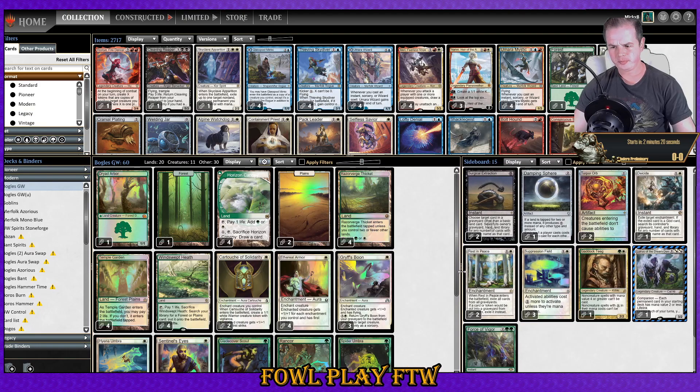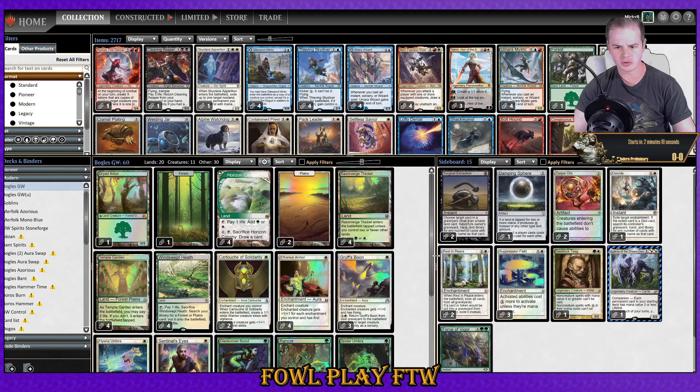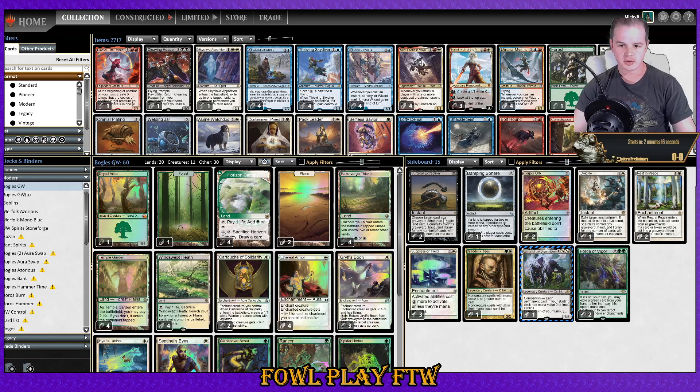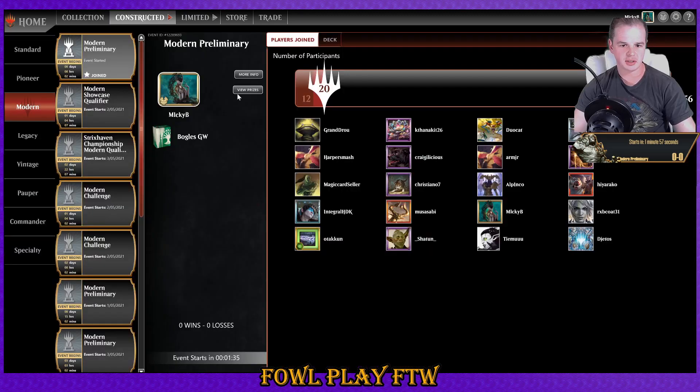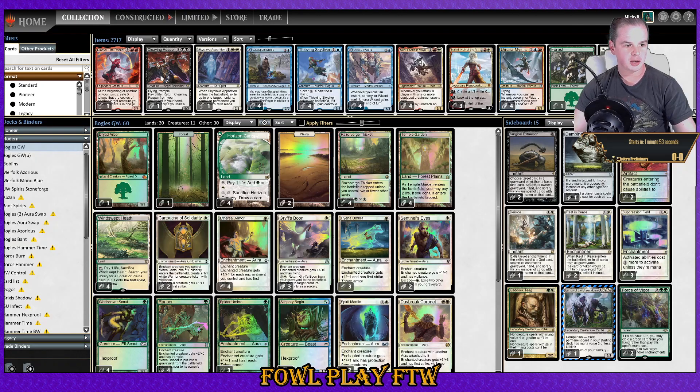In the sideboard: Surgical Extraction, Damping Sphere. I brought Gadoc Teague back in as a one-of because Tron's on the rise. There's a Torpor Orb, Deicide for Heliod, Rest in Peace, three Suppression Field for the hate-bear matchup, Lurrus as the companion, and Force of Vigor. Notably, no Leyline of Sanctity here.